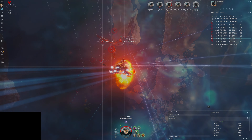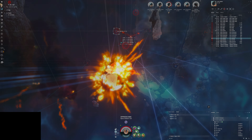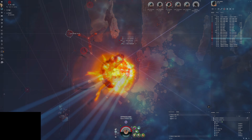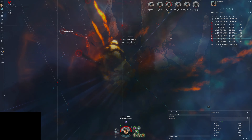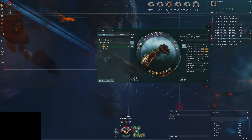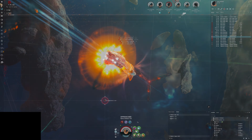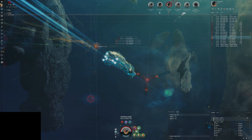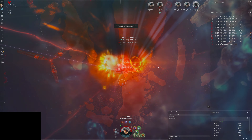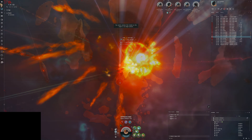Our ship has got a pretty decent amount of tank with good implants and good armor repairs, so hopefully it'll go well. We've also got a pretty decent amount of capacitor — 47 gigajoules a second, only 40 gigajoules — so it's going to be very difficult for us to get neutered out here, which is a great thing.